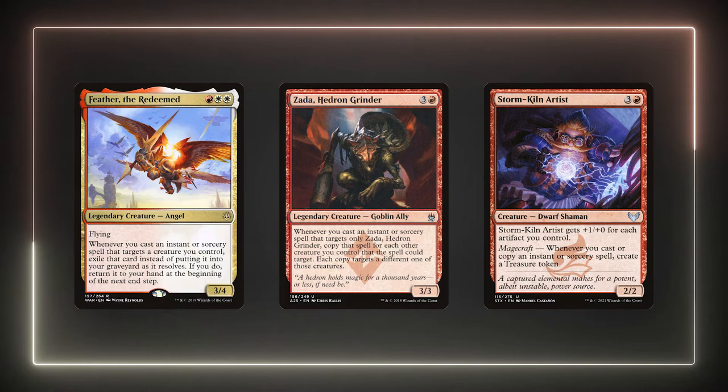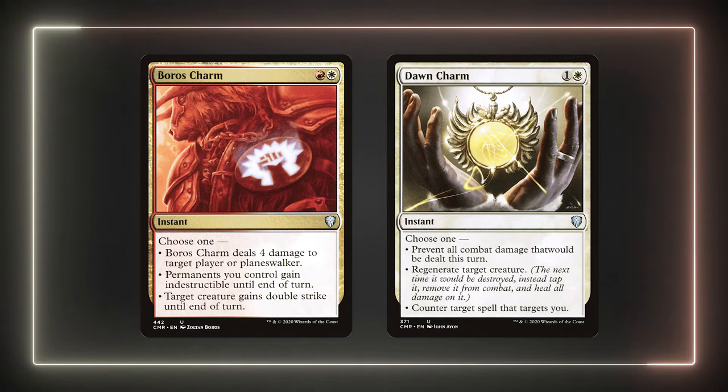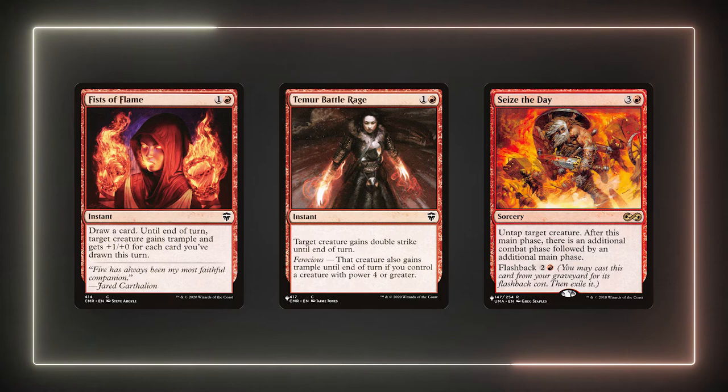This is the ideal board state, but even missing Zada, missing the Artist, or without either of them, it's still a ton of value with Feather. For added synergy, I'm running Young Pyromancer and Monastery Mentor to create creature tokens — we're going to need them as we only have 12 creatures including Feather. I won't cover all the cantrips in this deck, but I'll shout out some exceptional ones. Boros Charm and Dawn Charm are flexible cantrips that have a variety of uses; they both have target abilities on them that we can use while getting them back later for their other modes. Fists of Flame, Temur Battle Rage, and Seize the Day are cards that can enable Feather as a finisher. With all the cards we draw, Fists of Flame's buff could be substantial. We only need to increase Feather's power by 1 for Temur Battle Rage — flying, trample, and double strike are a terrifying triple-threat combination for a Voltron commander. Seize the Day gives us an extra combat step to stretch our cantrips' value even more.